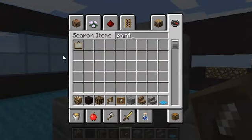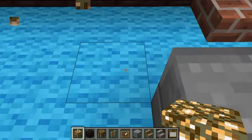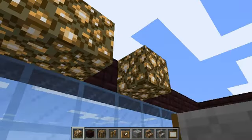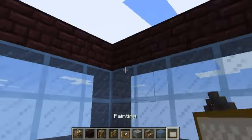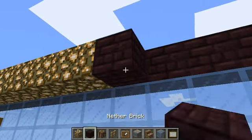I'm just going to build a ceiling — a basic ceiling. Then I'm going to call Samuel up. See if... You can't have that — I can't have blocks missing like that.